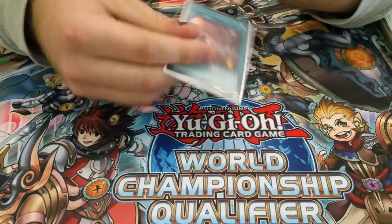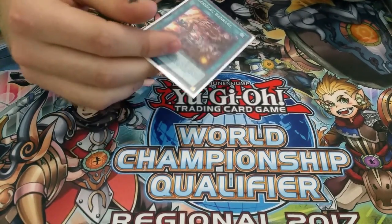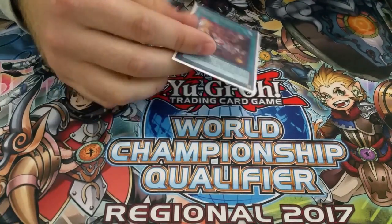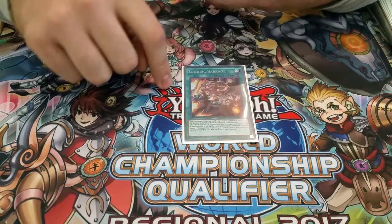I'm only playing one of each of the extra deck monsters for Zoo, except I play two Drydens. When I go first and do the Emerald play, I'll shuffle back two of the Zoo extra deck monsters, but I don't actually have any intention of using them again. I just want to shuffle back the one Rat so that I later have the possibility to go into that for a free Dryden pop.